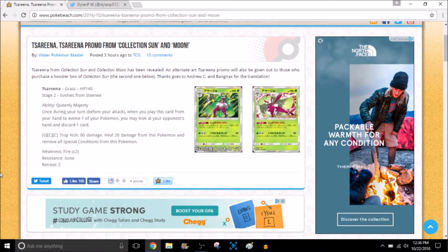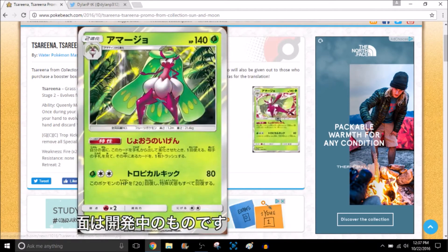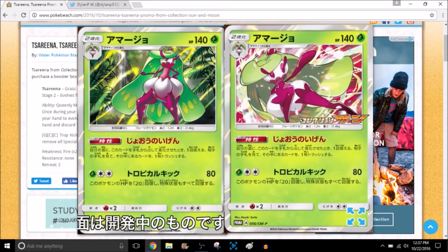This is a pretty interesting card, pretty interesting ability — kind of mediocre honestly, especially with the attack. The attack does something like drop for 80 damage and you heal 20 and remove all special conditions from this Pokemon. You can use this card with Forest of Giant Plants, but still I don't think it'll be really that good. It's a cool looking card — I like this art better than the other one; the background's really nice.